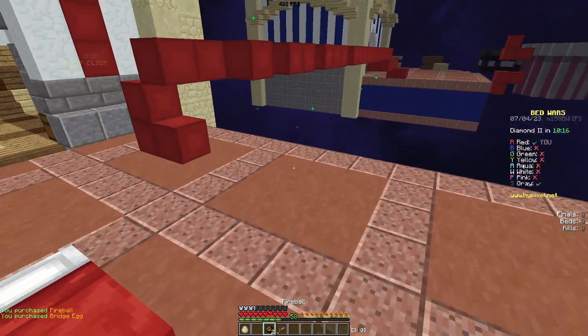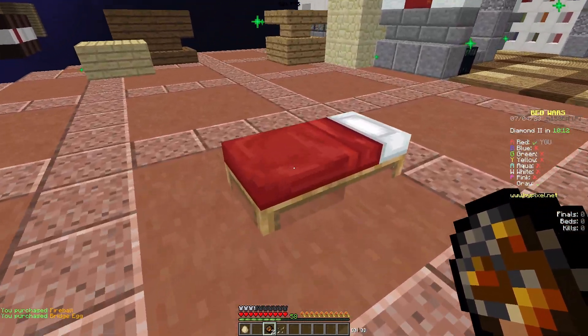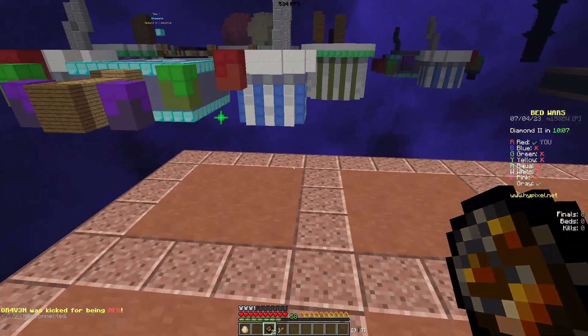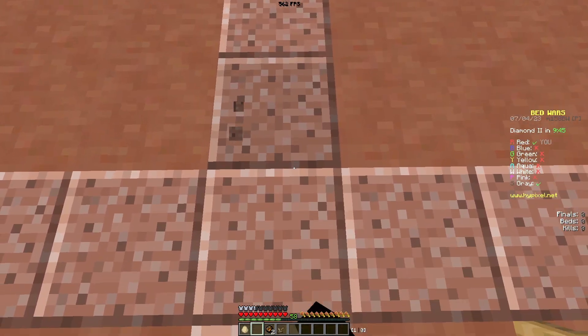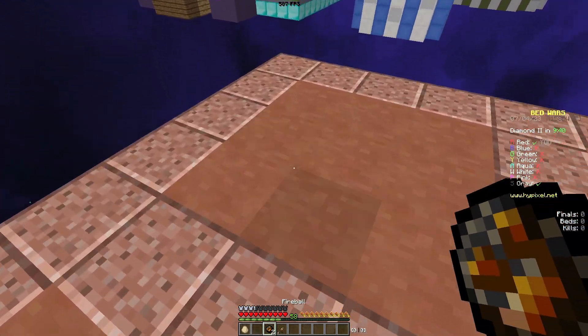What you need to do is jump off, and then at the very crest — meaning the top part of your arc — you need to place the bridge egg at a downward angle like this, around here, and then place the second fireball instantly, like this.